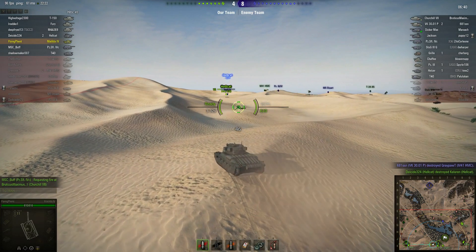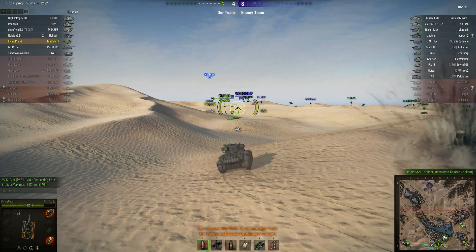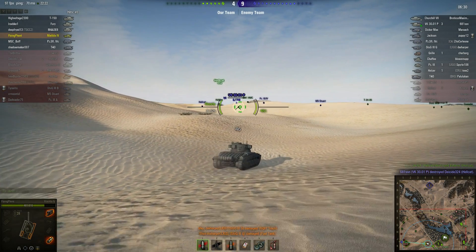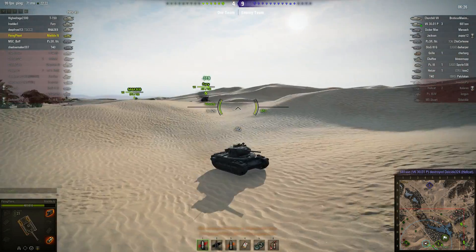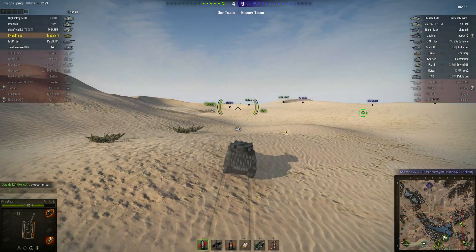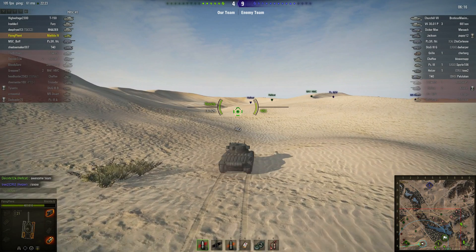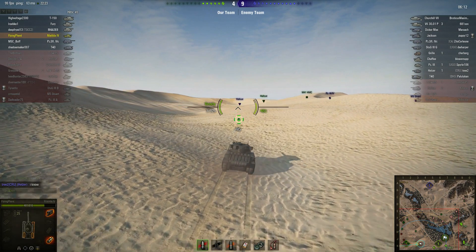That Hellcat died. One of our tracks is damaged, one of our gas tanks ruptured — we're low on fuel. I don't know what that Fury was doing. He was sitting on a hill shooting at, as far as I could tell, nothing spotted — until I told him to get over here and then he finally started coming this way. I guess he wasn't looking at the minimap.